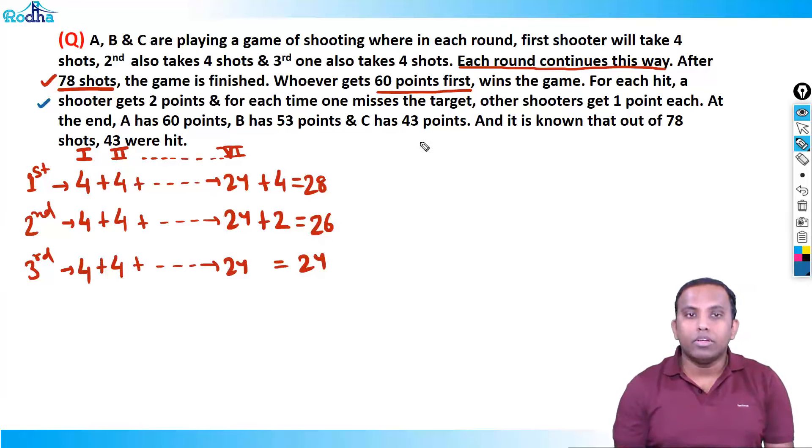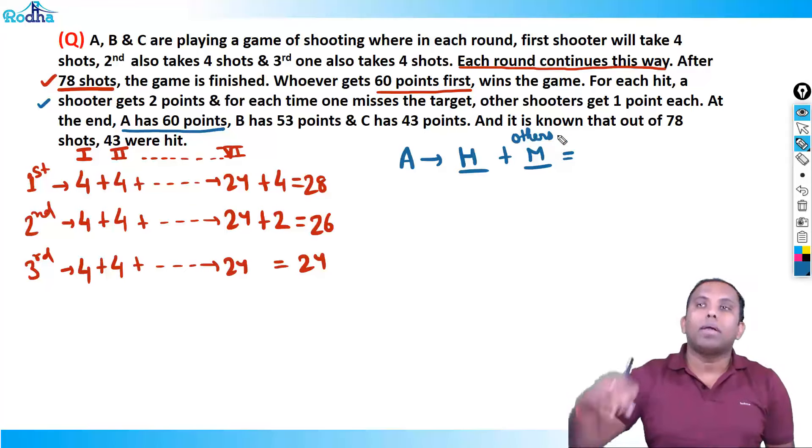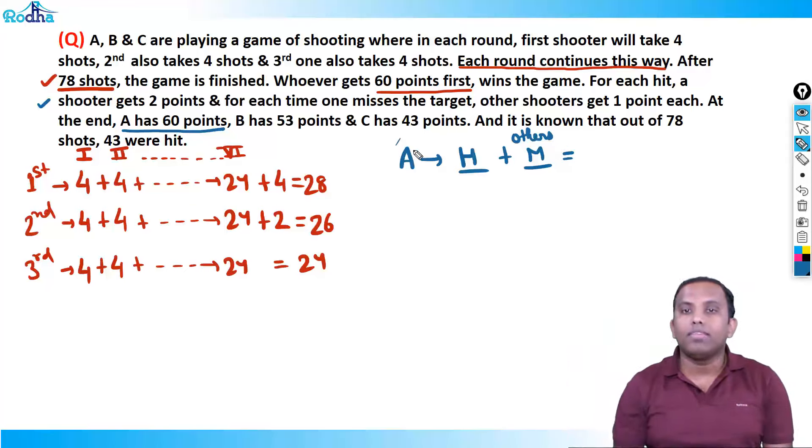A has scored 60 points — by hitting targets and by others missing. A's number of hits plus A's number of misses must equal either 28, 26, or 24. To find the minimum number of hits by A: there are 43 hits and 35 misses total. If all 35 misses were done by B and C, A gets 35 points from those. But A scored 60, so A must have scored at least 25 points by hitting. That's 25 ÷ 2 = 12.5, which means at least 13 hits (since hits must be integers). So A's number of hits is at least 13.